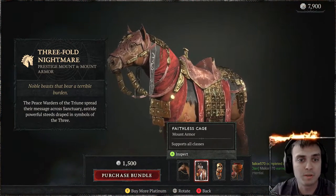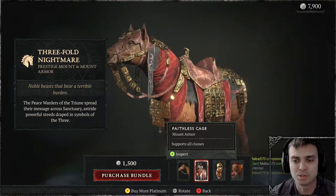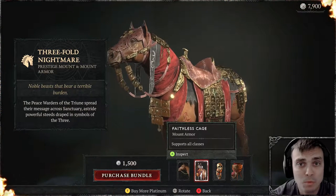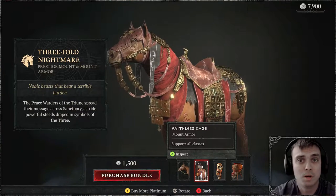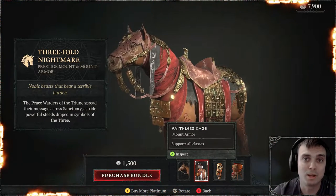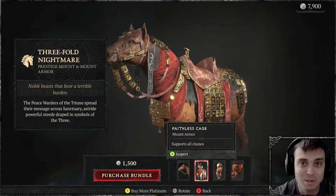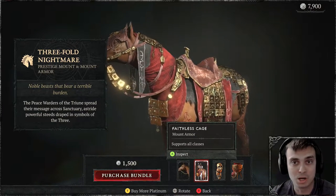In this video, we're going to review Threefold Nightmare — pristine mount and mount armor. A side note: you will not be able to use the mount if you haven't unlocked it through the main storyline. The only way to get the mount is to first complete the main storyline in Act 4. You will not miss it. You will unlock the mount, and only then can you use the skins that you've unlocked or bought at the shop on your mount.